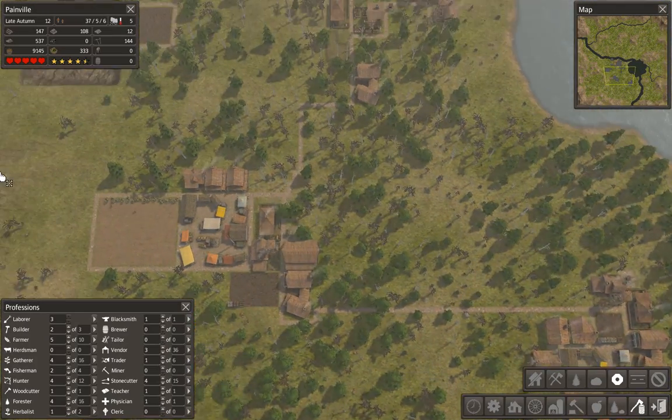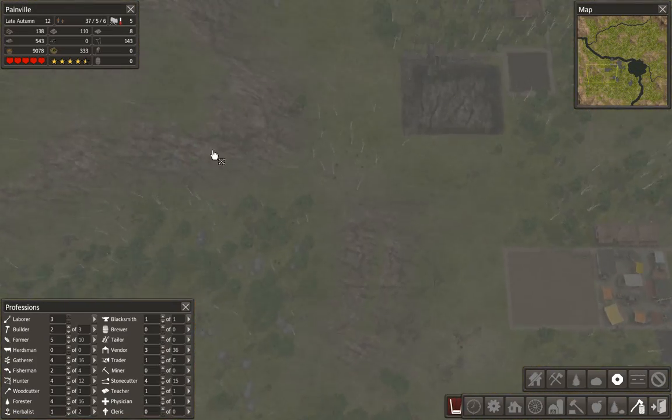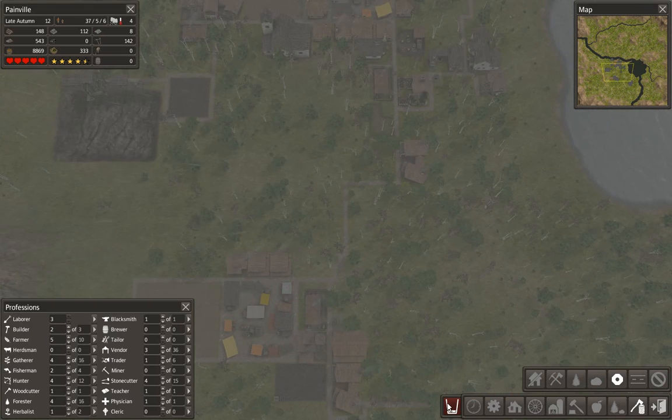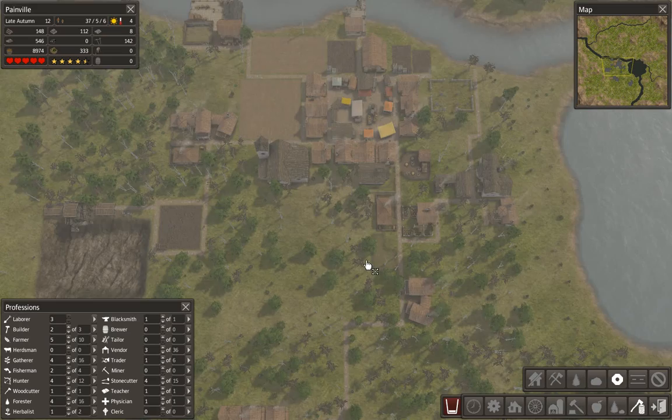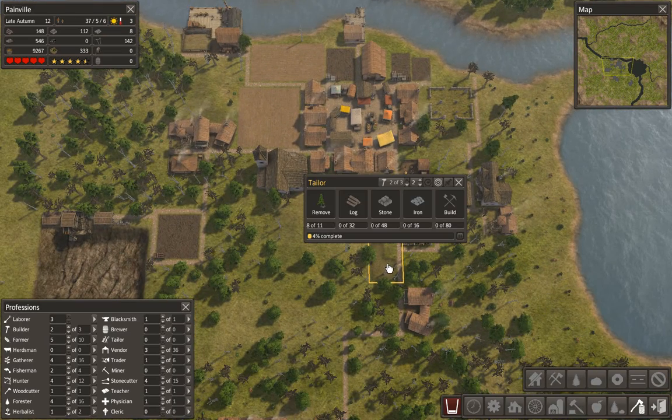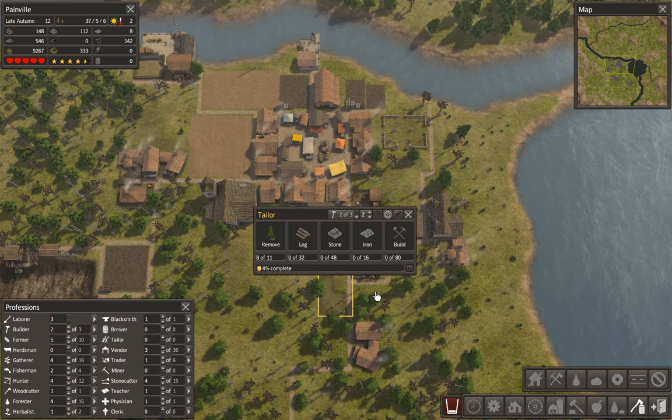I have a mountain over here — I might be able to stick a mine in this, right near the quarry. So that's obviously going to be good. Once the tailor is done, we'll need to do that.